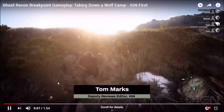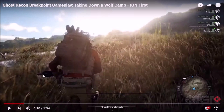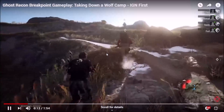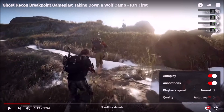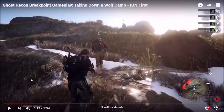Tom Marks from IGN here with a look at early Ghost Recon gameplay. This is a gun — interesting. That's kinda good. The quality of this footage is pretty bad but we can work with it. We have a Vector, another weapon here, and a sidearm, I think.